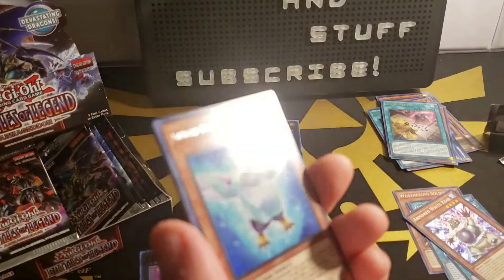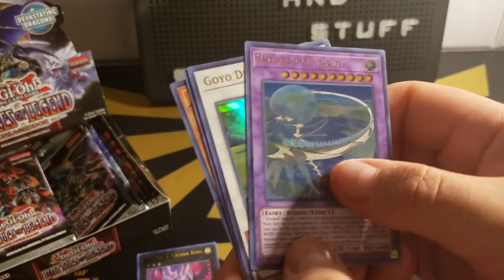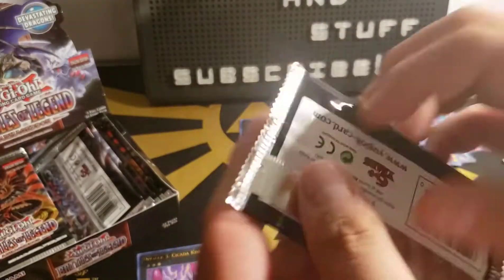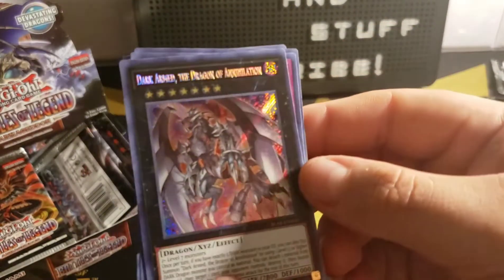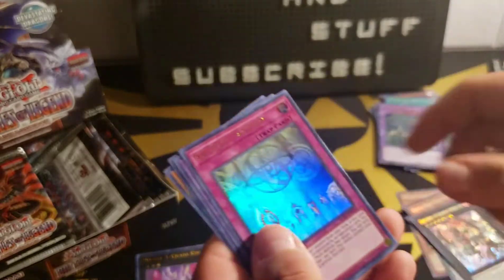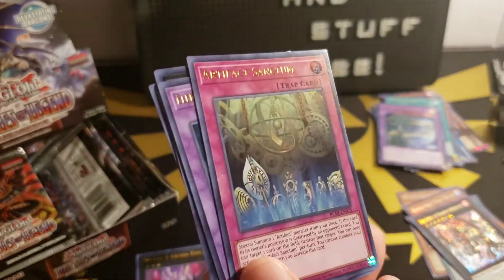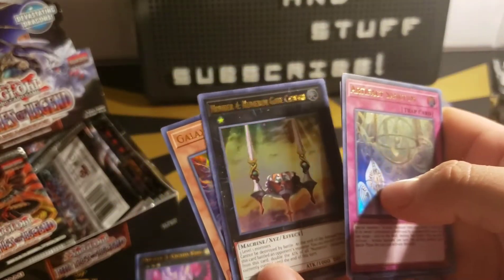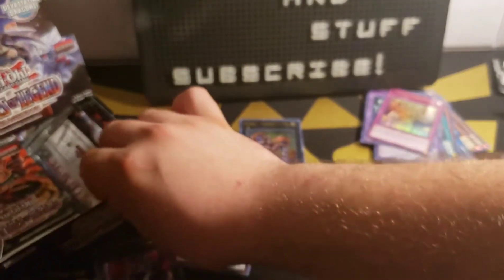Next pack: Glacial Beast Polar Penguin, Invoked Elysium — the Invoked cards are also in this set, most of them — Goyo Defender, Afterglow, and Boost Warrior. Next pack and we got Dark Arm the Dragon of Annihilation — that's an epic DAD upgrade. Artifact Sanctum — this card was like 15 or 30 bucks before for the Primal Origins version. Elemental Hero Chaos Neos, Number 4 — New Varian Gate — and Galaxy Worm. Remember that card?